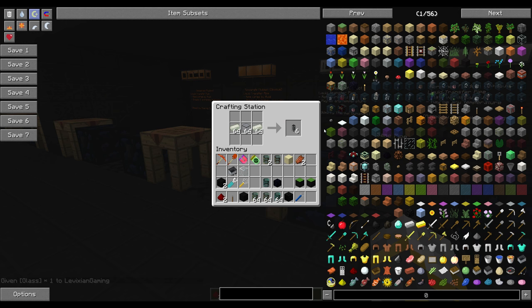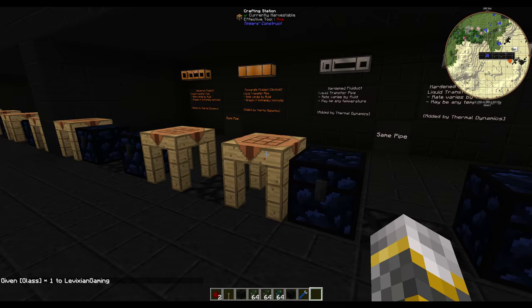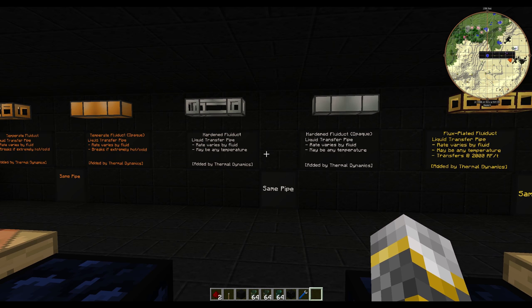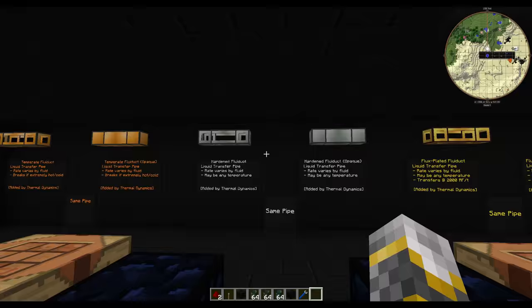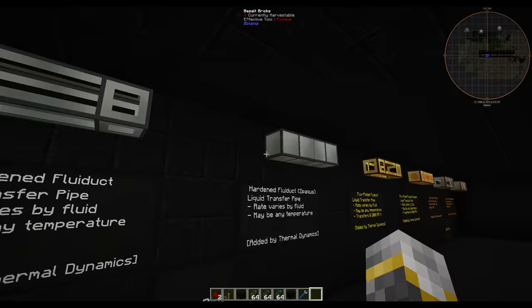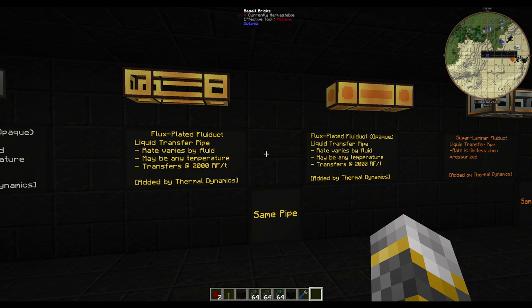Actually, that one can only be made with the hardened glass. The opaque version of this pipe is crafted with lead in the middle instead of glass. If you're on a rather laggy computer that almost can't run this mod, my recommendation would be going for the opaque versions, because the transparent ones show the fluid inside them. While it's nice to see if it's running, it's best to use the opaque ones for performance.